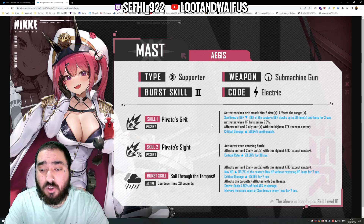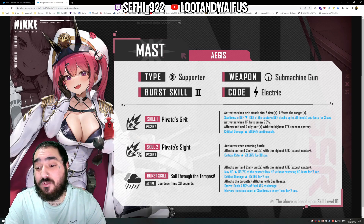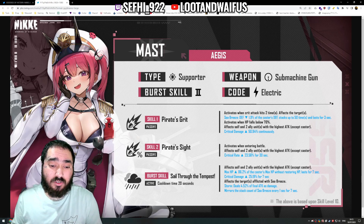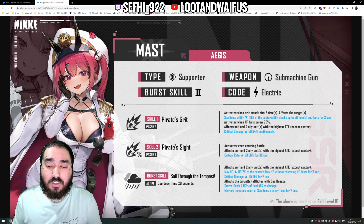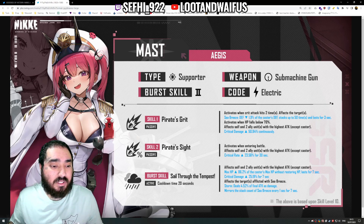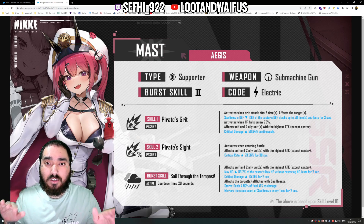Skill 2 — Pirate Site — is a passive that activates when entering battle, affecting herself and two allied units with the highest attack — so Guillotine and Scarlet — increasing critical rate by 23% for only 30 seconds. This is a skill that's more for PvP than PvE. In PvE when pushing content under high power deficit, you almost never finish within 30 seconds. So this skill is completely useless after those first 30 seconds. For example, if you're doing a defense stage, Mast is already losing one part of her kit — she's effectively a Skill 1 and burst unit only.